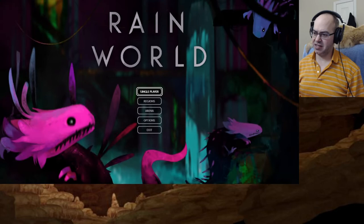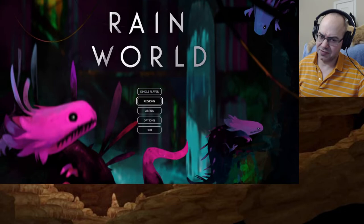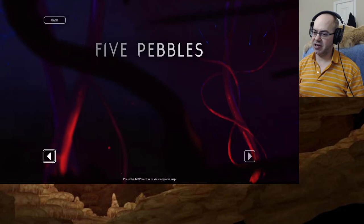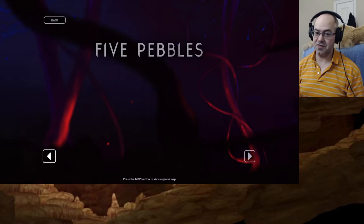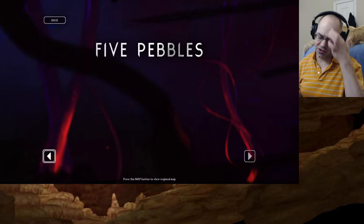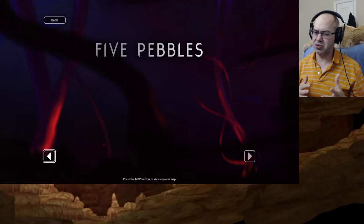Hey guys, JinLux here, back with our blind playthrough of Rain World. So last time we left off in Five Pebbles. And we were kind of dumb — when you first go into that area, there are those little things flying around. And I was like, oh, these are the things I'm supposed to get for the alien child. But these are the enemy ones, or something like that, because our little hologram showed us things like that.